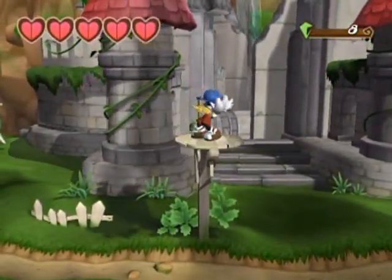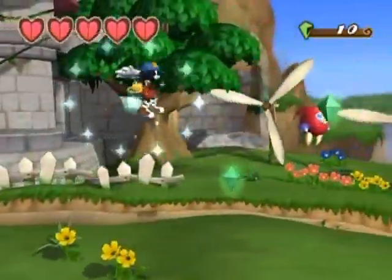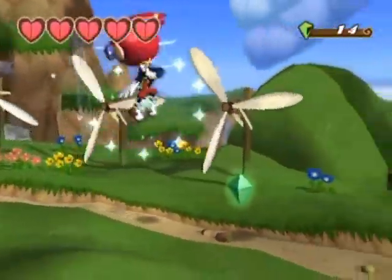These gems — green ones are worth 1, blue ones are worth 5. Collect 100 and you'll get a 1-up, and that's really pretty much all there is to these gems.